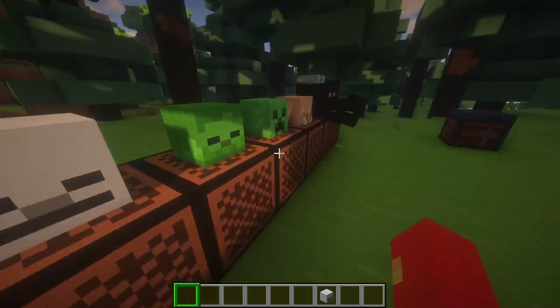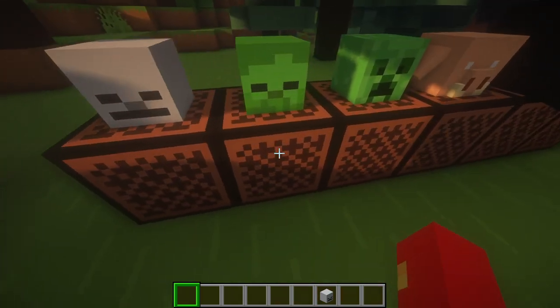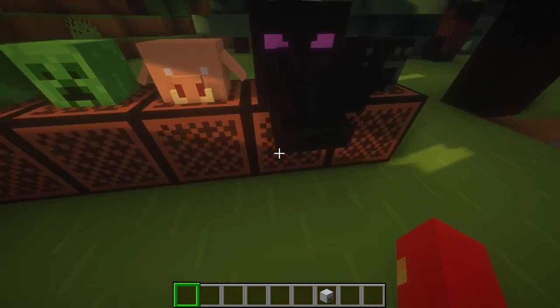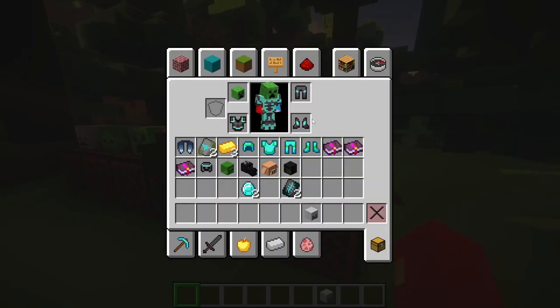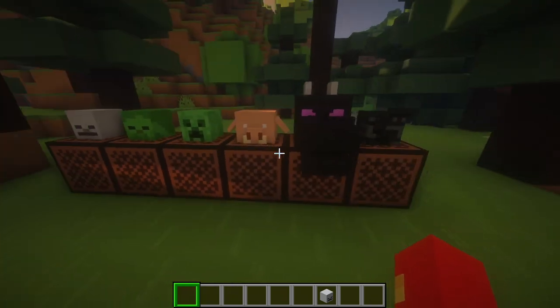One other cool feature that makes collecting mob heads a lot cooler is that they'll play the sound. That's skeleton, zombie, creeper, piglin, ender dragon, and the wither skeleton. It's actually kind of cool, so it makes collecting mob heads a lot cooler. If you want the sounds to scare your friends or something, this would be a good way.